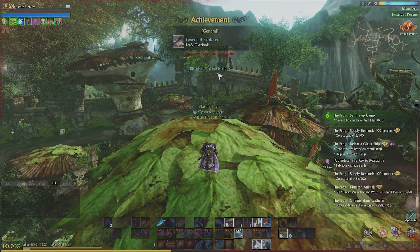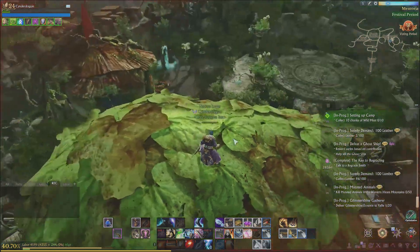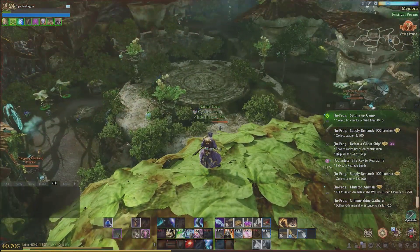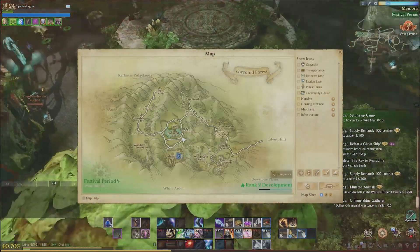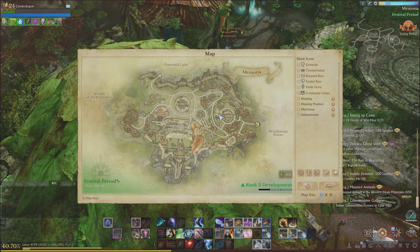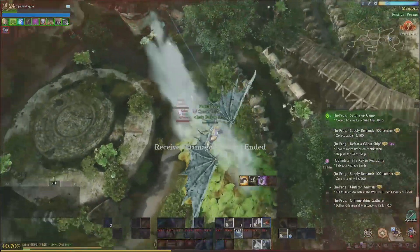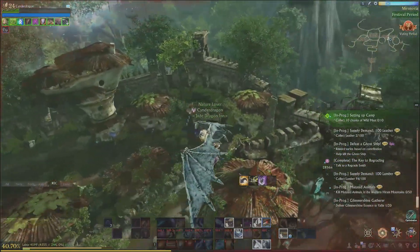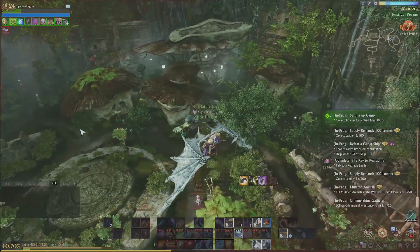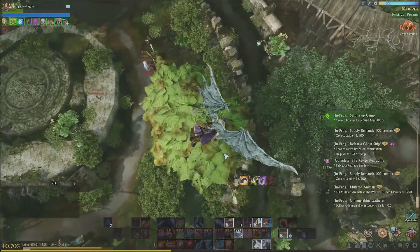We almost died on the Leafy Overlook. That one is also in Memoria — I suggest going from this one to over here. It's really not that high up in comparison; you could jump on this one first if you want. That one is back down here in Memoria, in the Commercial District. You just get on this one with a lot of leaves. That was the leafiest thing I saw in Memoria — none of the other houses have anything like this. Some have a couple leaves, but this one is covered. Just go on there, jump down, and you'll be all set.